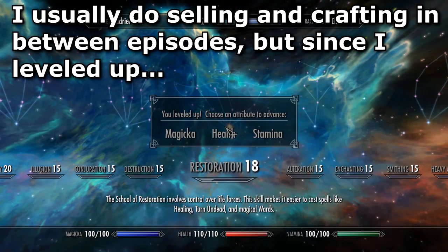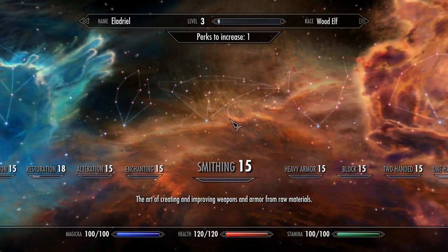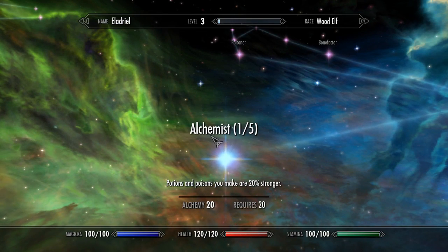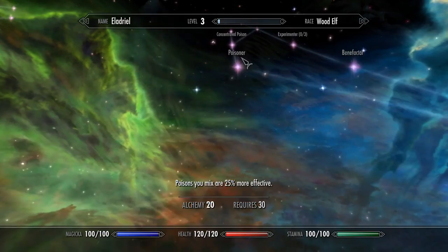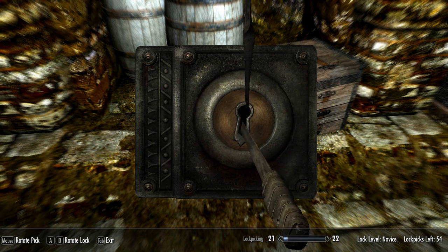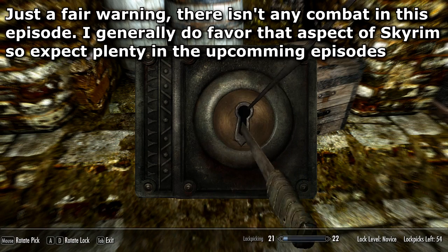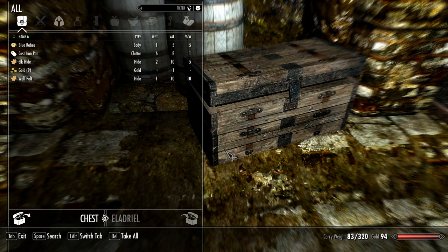I found a skill book and leveled up while reading it. I think I'm going to get alchemy — it fits this character both on the ranger side for healing potions and the thief/assassin side for poisoning. I'm also going to try and lockpick some of these chests, starting with the easy ones first.